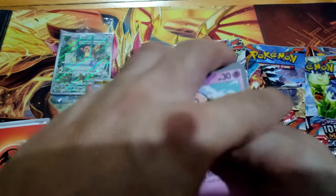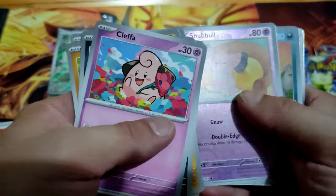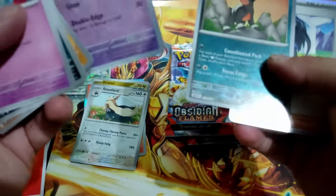Just Fire energy. Wishcash, Kangaskhan, Snubbull, Houndour and Geta. Okay.